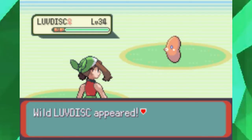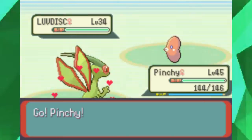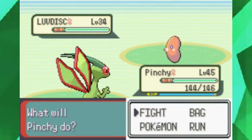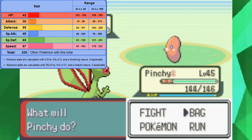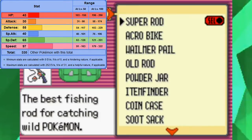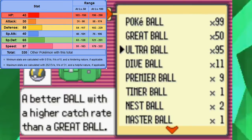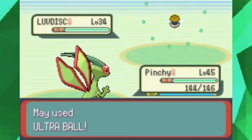Ladies and gentlemen, meet the suckiest Water Pokémon ever made: Luvdisc. Luvdisc is known for only one thing — being absolutely terrible at everything. Looking at its stats, it's absolutely pathetic. The only known claim to fame for it is that it fuels shipping in the anime.